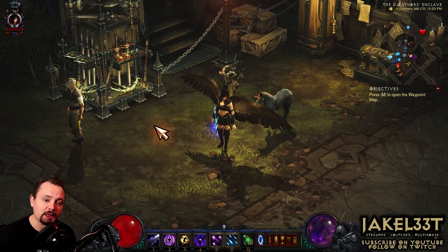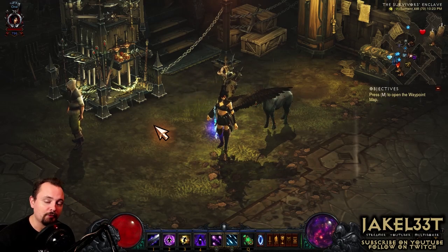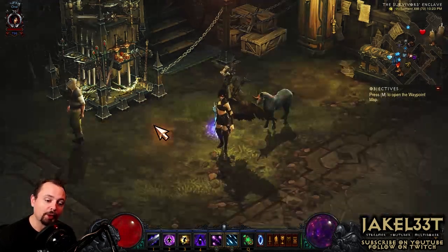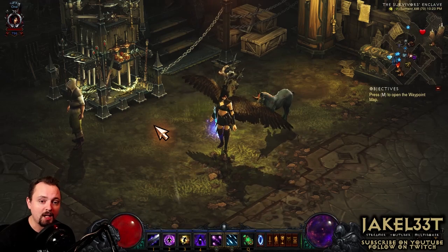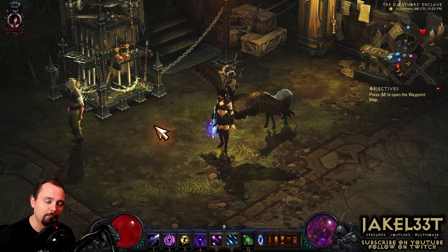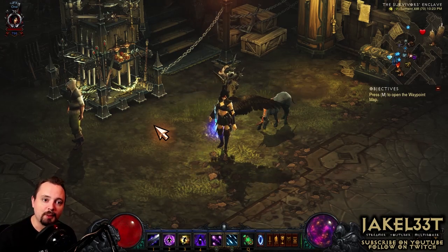This video is going to be about the Wizard Speed Archon build. This build is good for farming T13 and also pushing pretty high in greater rifts to level your legendary gems. Like every build video that I do, we're going to cover everything from skills, gear, gems, and paragon, and then we're going to go through a greater rift while I explain the playstyle and rotation so you'll know what to do in every situation.